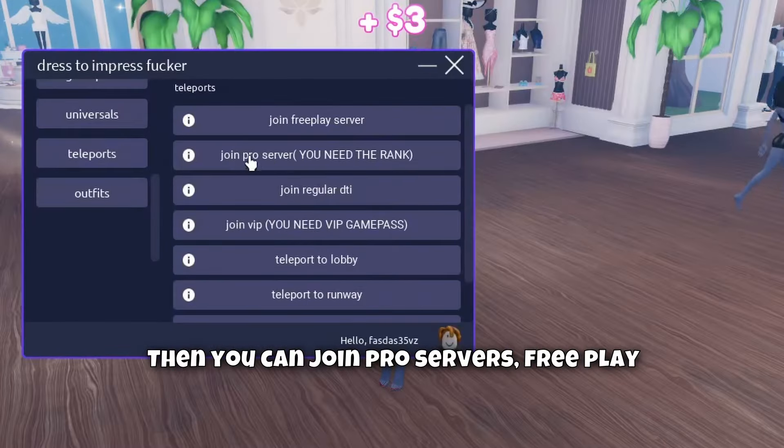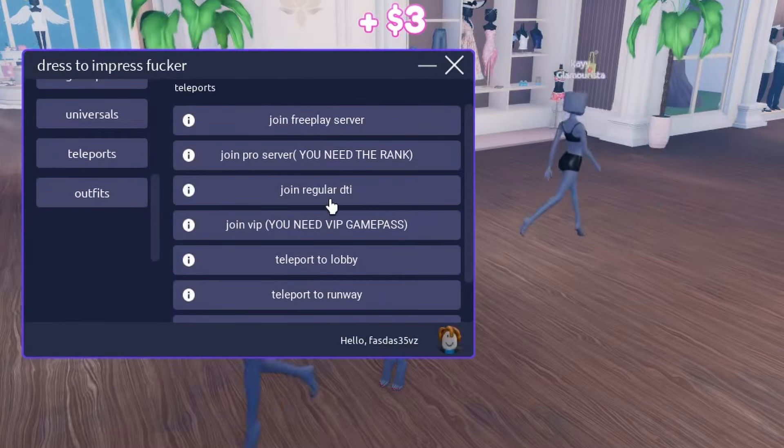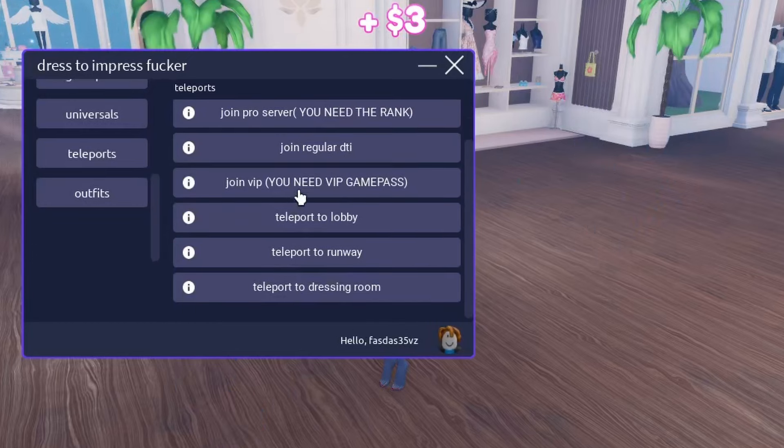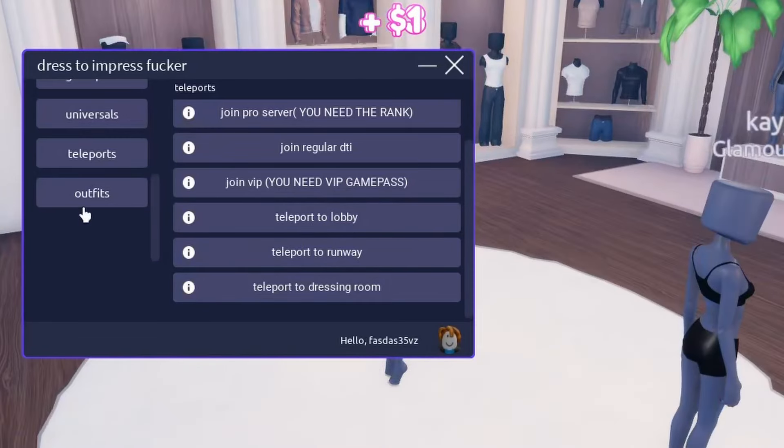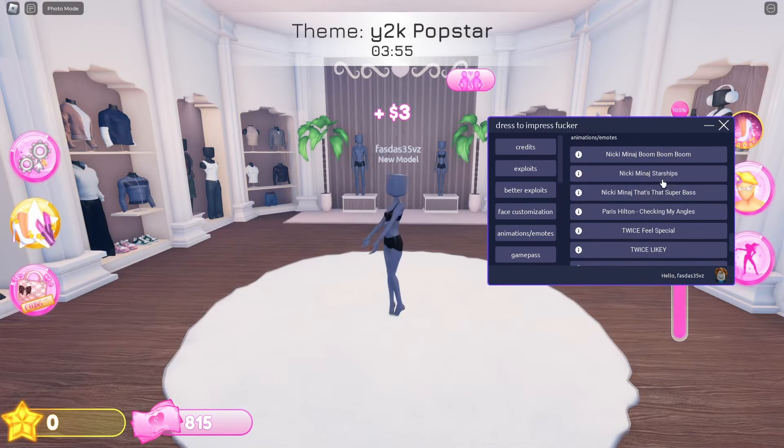Now I'm gonna unlock all the game passes — you can see we now have the speed multiplier game pass and you can walk faster, which is really useful. Then you can join pro servers, free play servers, the regular Dress To Impress, and the VIP — but you need the VIP game pass to join. Of course you can also teleport to the lobby, the runway, and the dressing room.